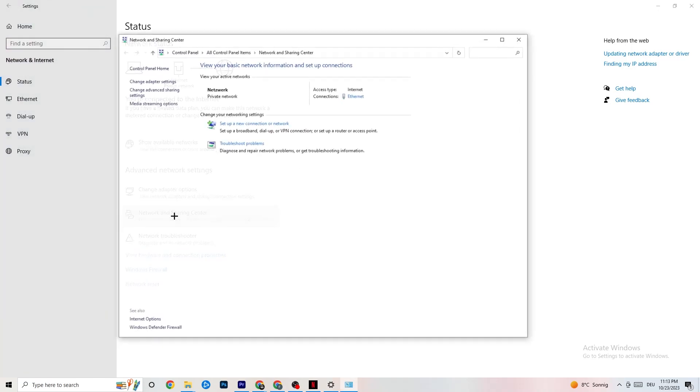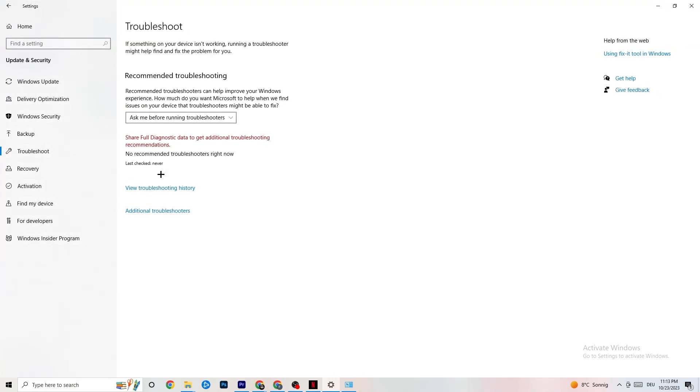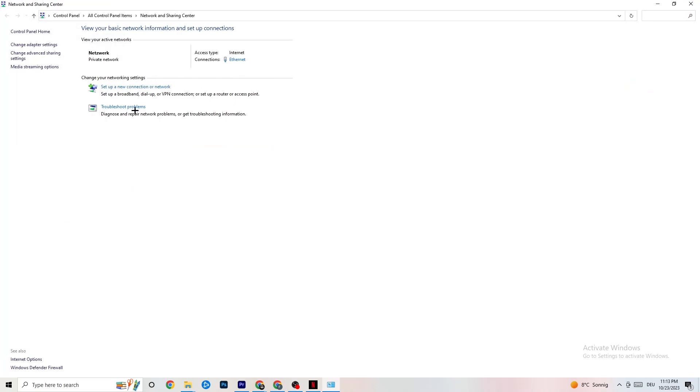Once it's back on the network and working fine, close this window and click onto Network and Sharing Center. Check what your access type and connection type are — for me it's Ethernet. If there's a mismatch, that can be a problem you'll need to fix. You can also click Troubleshoot Problems, which will direct you to the Windows troubleshooter.